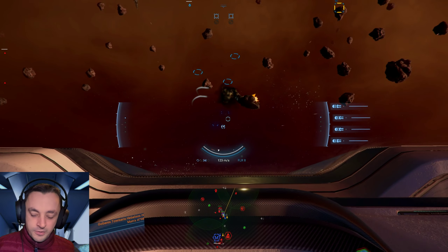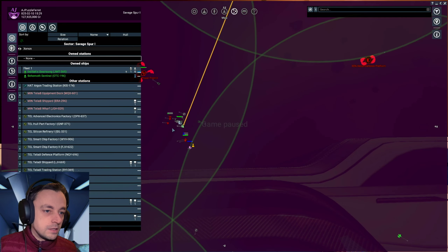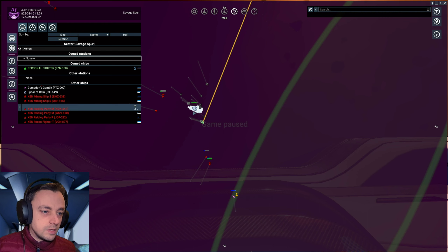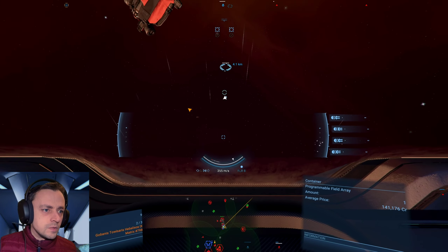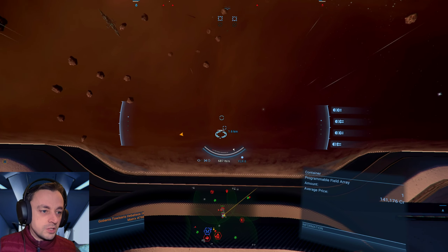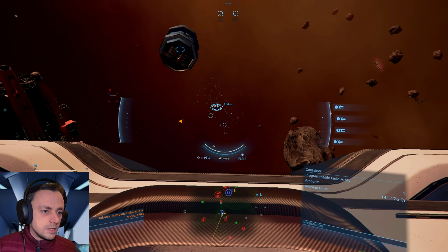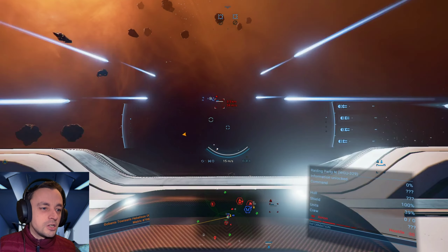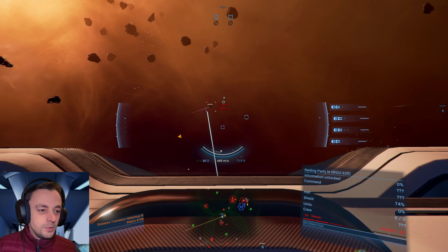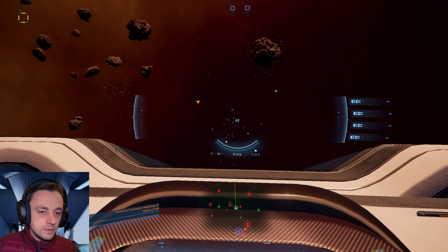We should get loads and loads of stuff from this. I do like it when they throw loads of stuff into the universe. There's a little bit more underneath - what's that? A programmable field array! It's important to save the Asgard, it really is, but the programmable field arrays must be mine. You're doing a grand job Asgard, although you're still shooting the wrong station. Maybe you could shoot the right station - that would be useful. Are you shooting the Asgard again? I wish I could order him to do stuff.